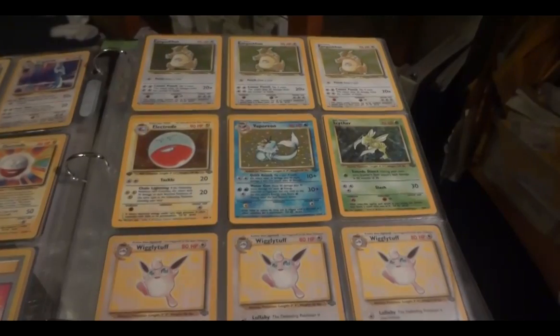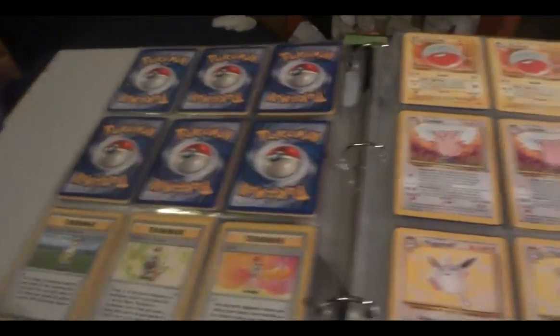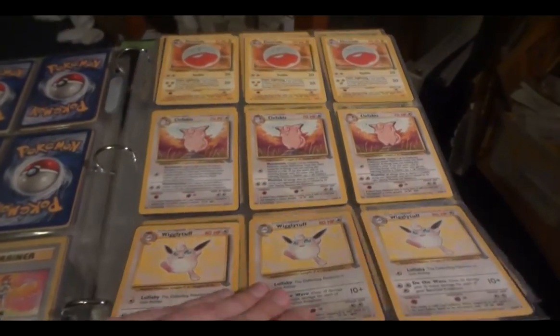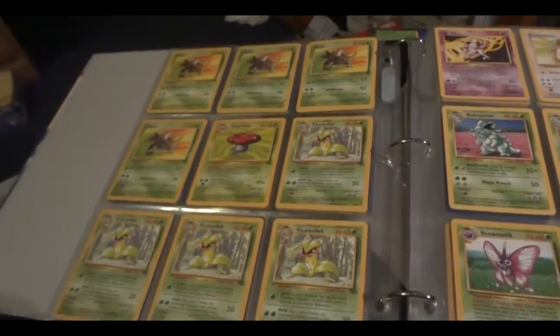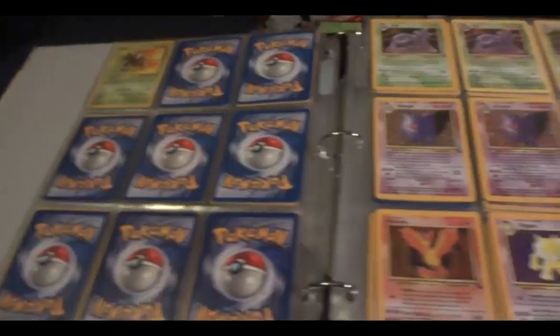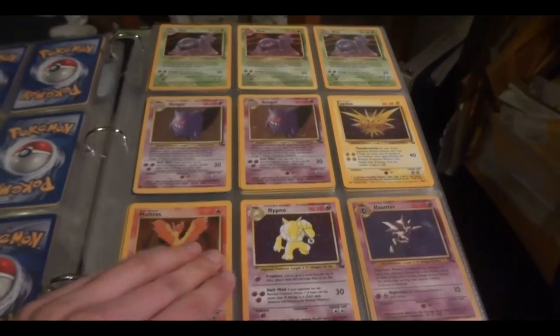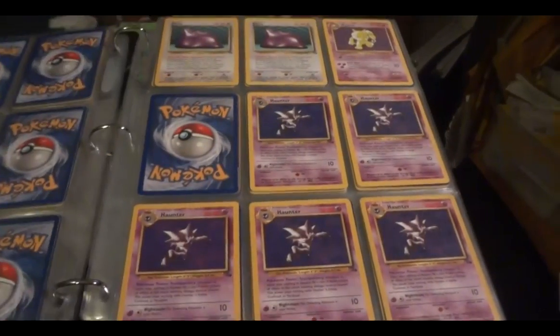Now we are on to Jungle hollow. Electrode is first edition. Rare. Fossil hollow, and I think yeah, these are all unlimited. Rare.